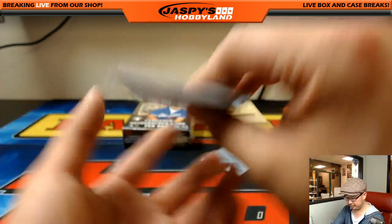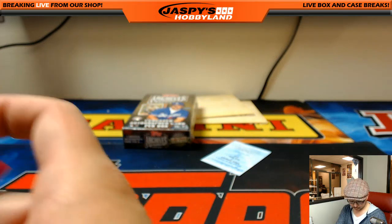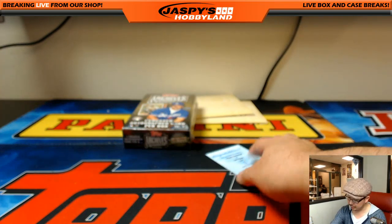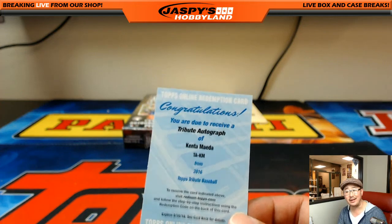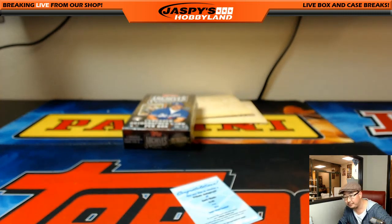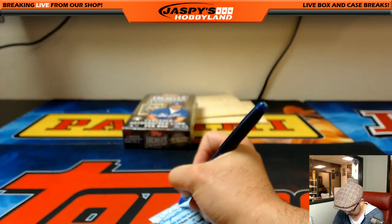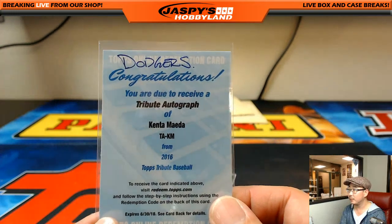Tribute autograph for the Dodgers — King Kenta, Kenta Maeda out of Tribute Baseball. That goes to Ziggy, last spot — Mojo, Dodgers. Nice, it would be even nicer if I had a pen next to me — I can't write that down. Good job, Ziggy. Kenta Maeda had a solid rookie season, hoping to build off that. Now, the encased card — wow, six out of seven for the Reds from 2014 Allen and Ginter, Frank Robinson. That's a nice one. We're going to be getting some Allen and Ginter this year too. Reds — Jimmy Brandt.